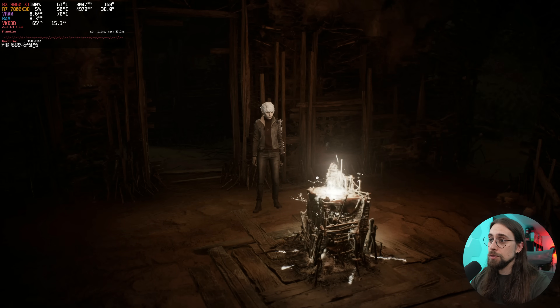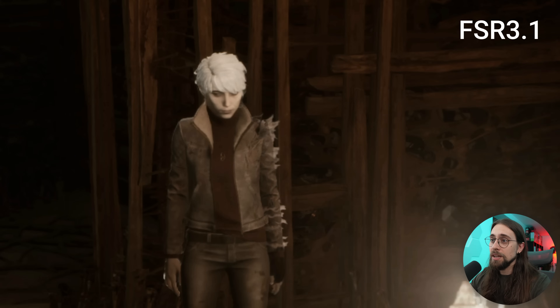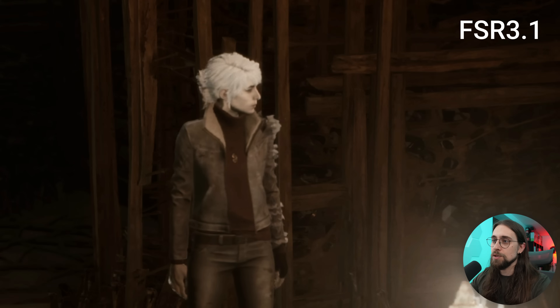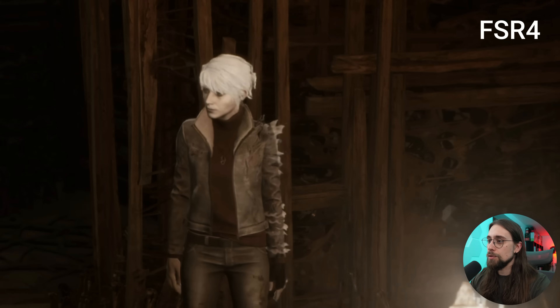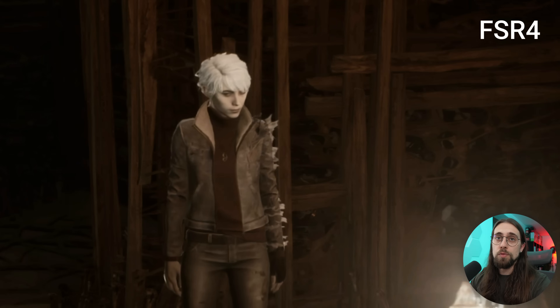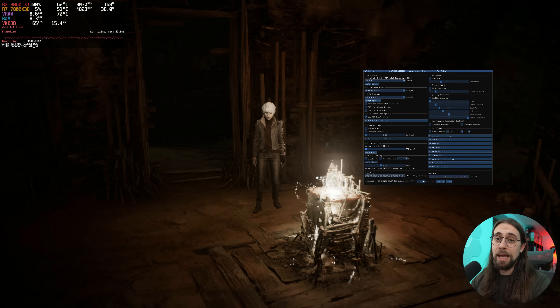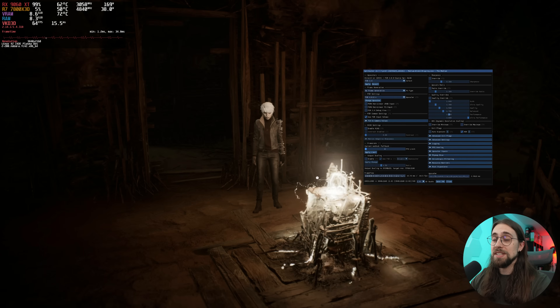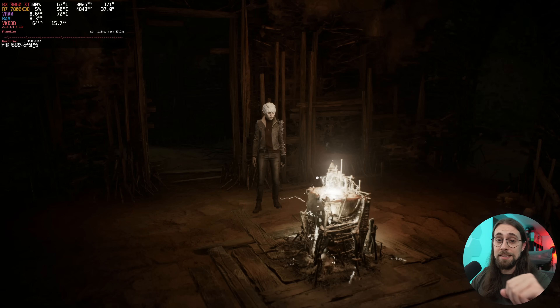In terms of quality, if you look at the character's face when we go to FSR 3.1.3, you can see it's a blurred-out image — the clarity isn't nearly as good. As soon as we enable FSR4, the character's face just looks so much better overall. It's a huge difference. And of course with the FP attack we now use FP8 instructions, going from around 50 to 65 FPS — a huge difference considering this lower-end card like the 9060 XT.